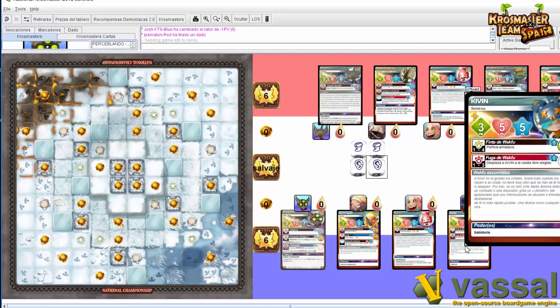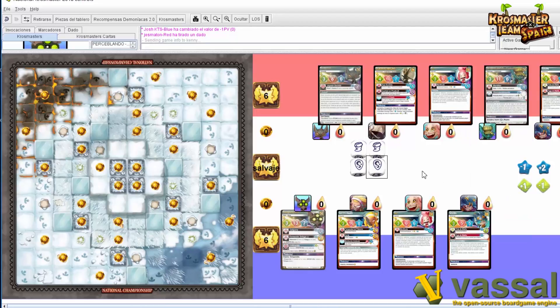Yo tengo 12 y 13, solo. El 10, 11. Pues por 1 gano. Entonces coloco yo primero, así que vamos a colocar.